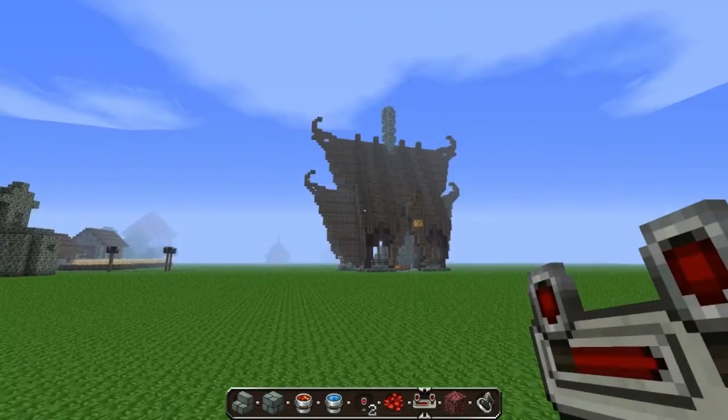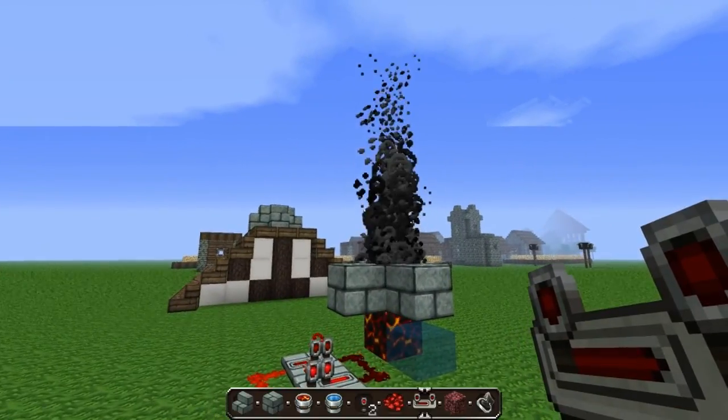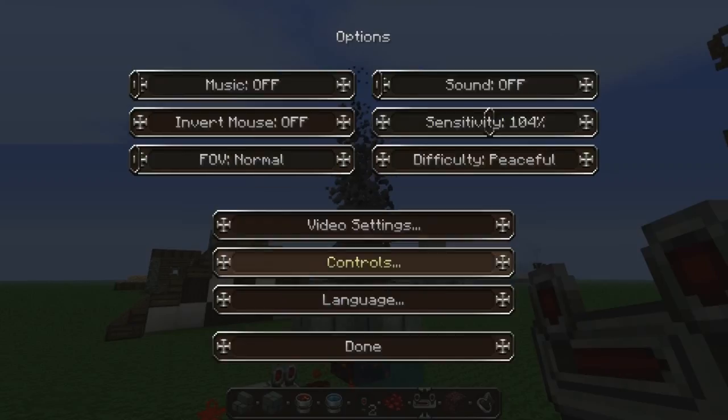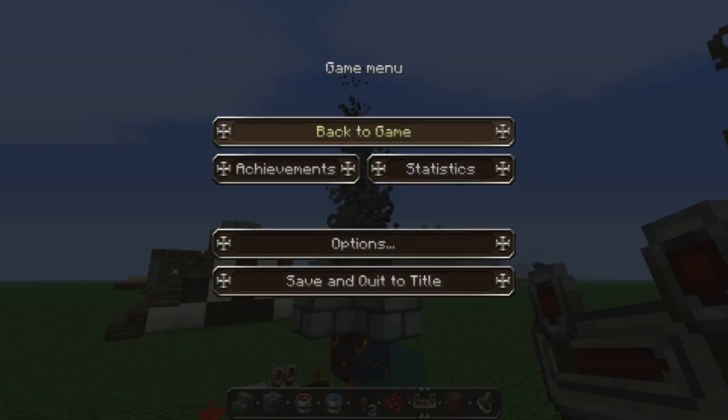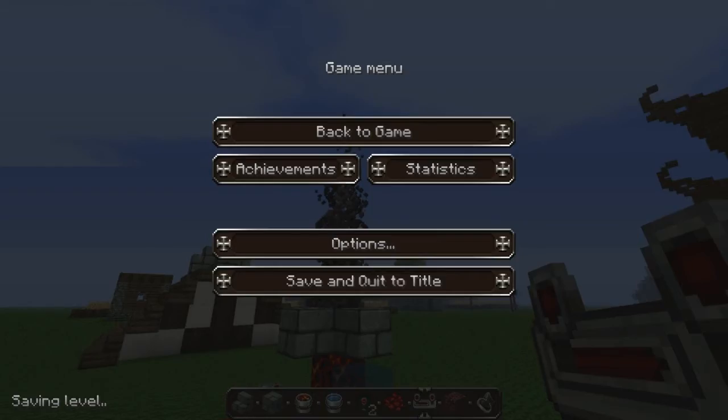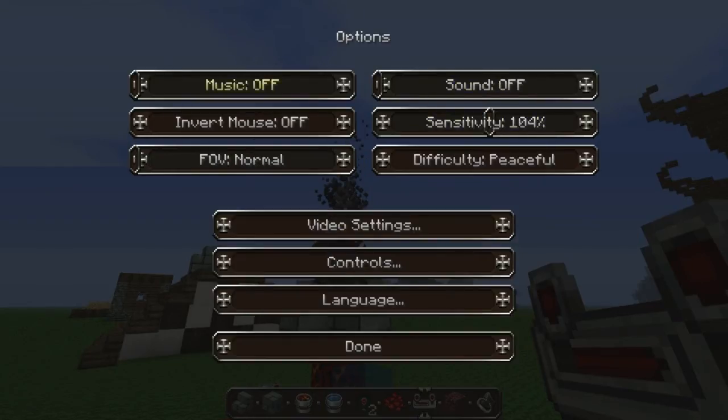The only problem, as that person said, is the sound. Hold on, give me a second to turn it up — Options. It apparently makes an atrocious sound. Yeah, you can hear the two water things meet. Let's just turn that off.